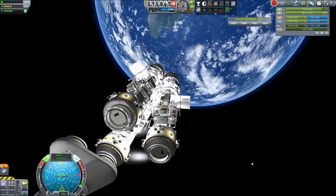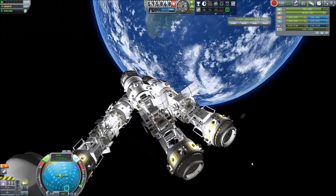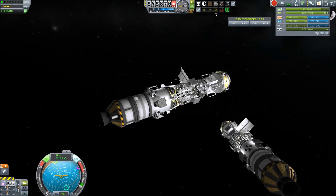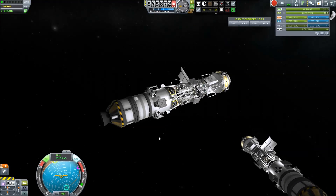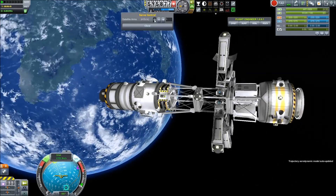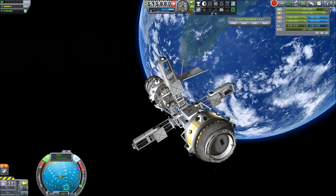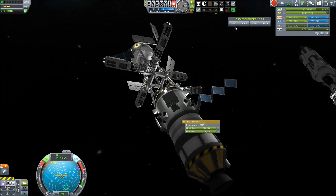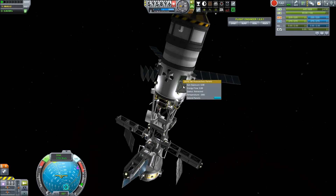Still some issue right here — things were trying to be stuck together and I had to use RCS to free them from each other. But yeah, I had a little bit more science than I had when I first launched my first satellite network in the beginning. So these are a lot smaller and a lot lighter than the previous satellites.